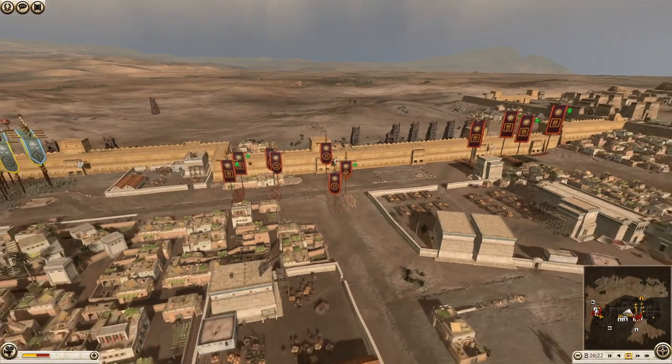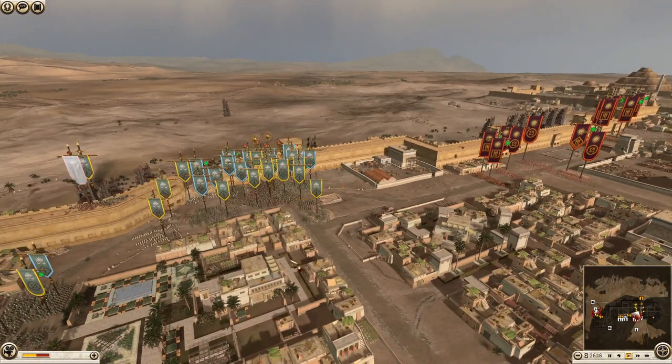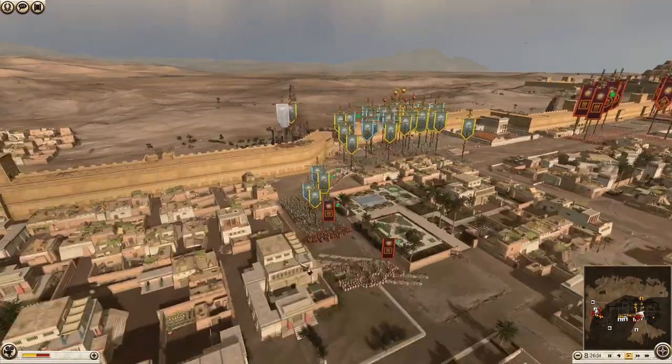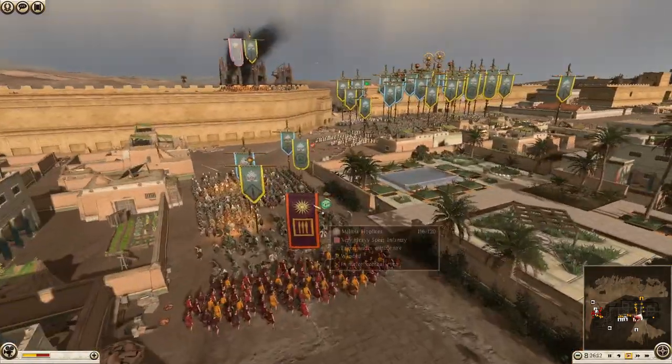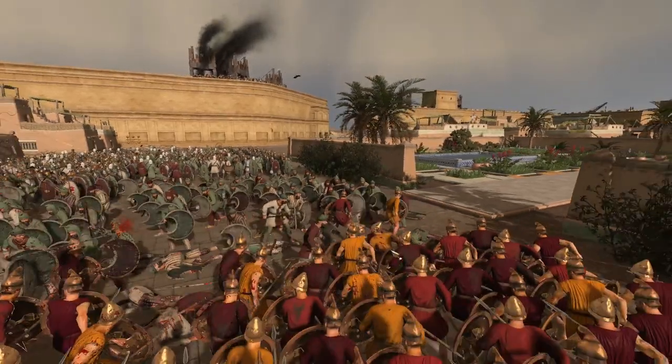There's only one unit and it's only pikemen — it's only a decent unit here. I'd definitely make a push, take my chances and try and get through, because if you're just sitting here you're just taking damage. They are now engaging some more militia hoplites with some hillmen of their own — two pretty poor units fighting it out.